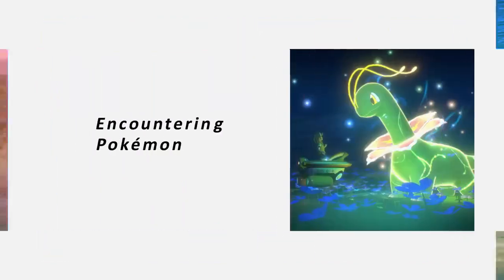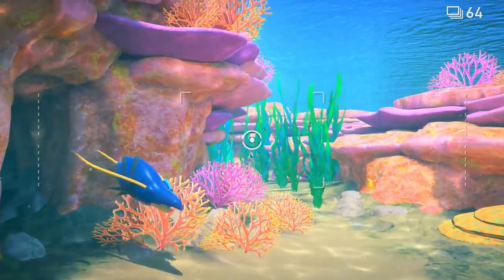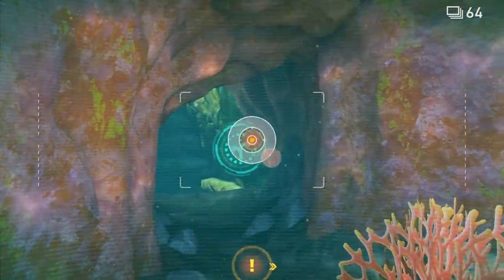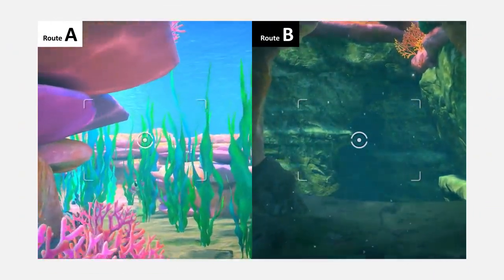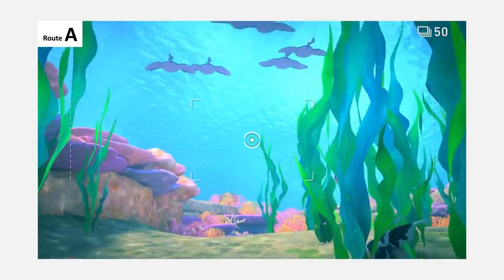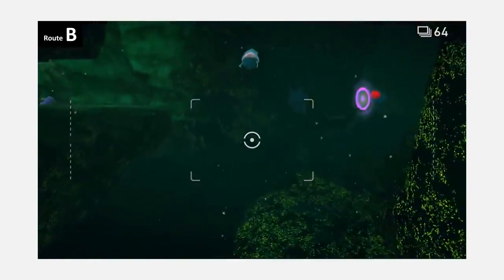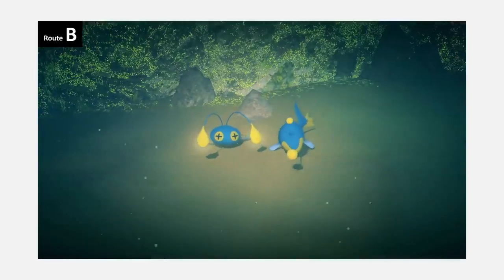Itching to snap some shots? Here are a few ways to encounter Pokémon. The scan function lets you analyze unusual things in your surroundings, but it can also help uncover paths you'd otherwise pass right by. From this perspective, you can view new scenery, take photos of Pokémon from different angles, and add new aspects of their ecology to your research.